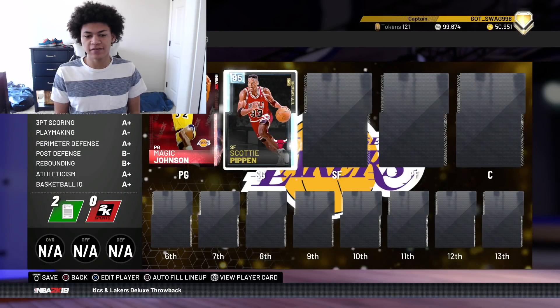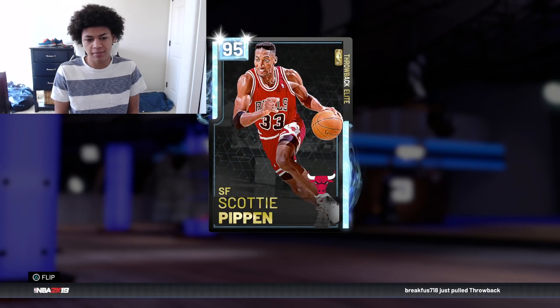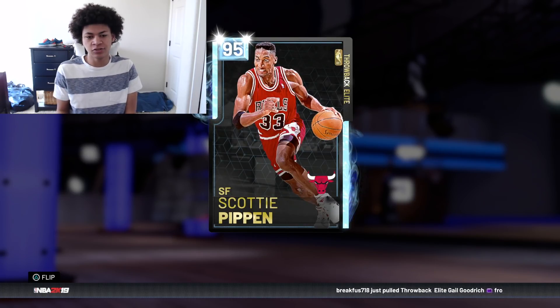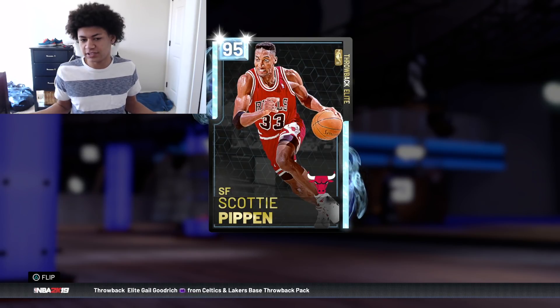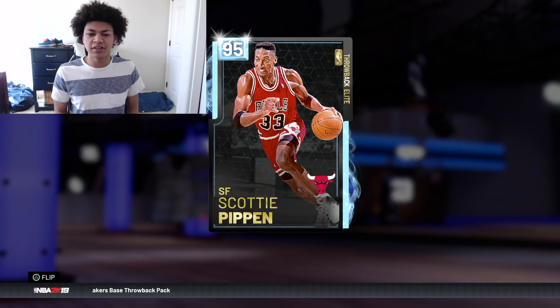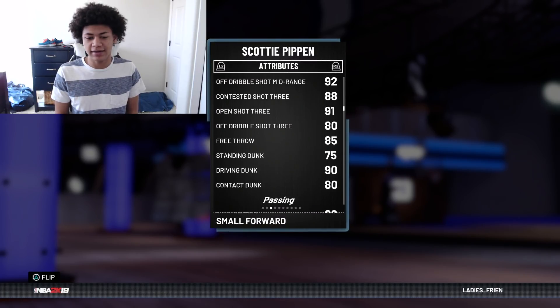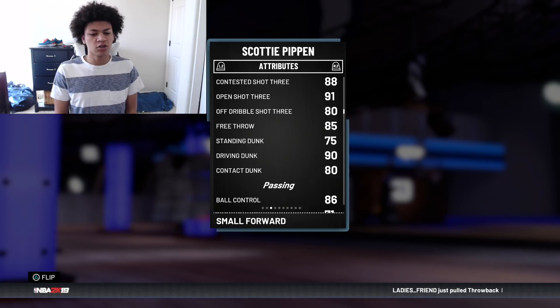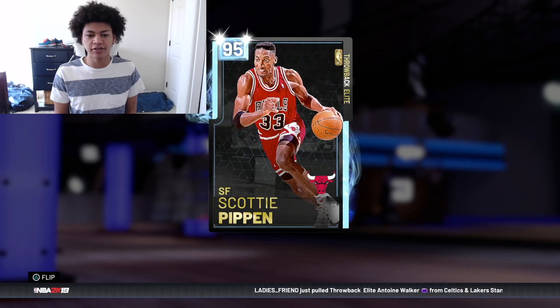At the starting shooting guard position, we have this Diamond Scottie Pippen. He is simply a god on both sides of the court — the best two-way player in the game. His defense is absolutely incredible, arguably the best defender in the game. The Hall of Fame Defensive Stopper badge just makes him overpowered. Offensively, he has 91 open three and 90 driving dunk, and he can also speed boost. For 100,000 MT as a two-way player, Scottie Pippen is great as my starting shooting guard.